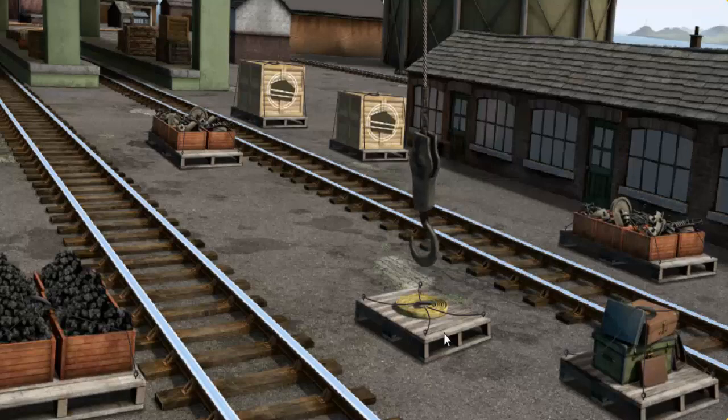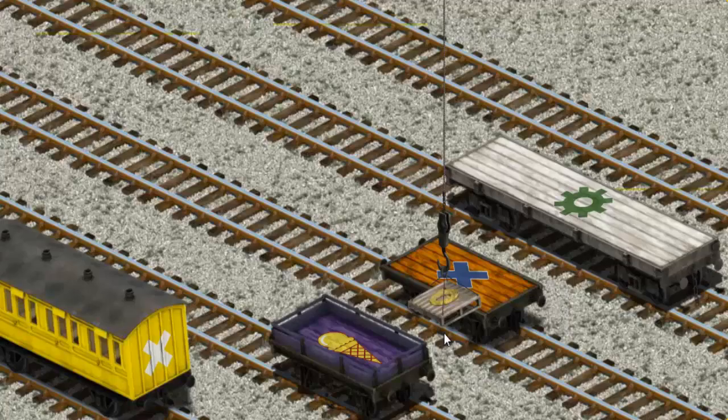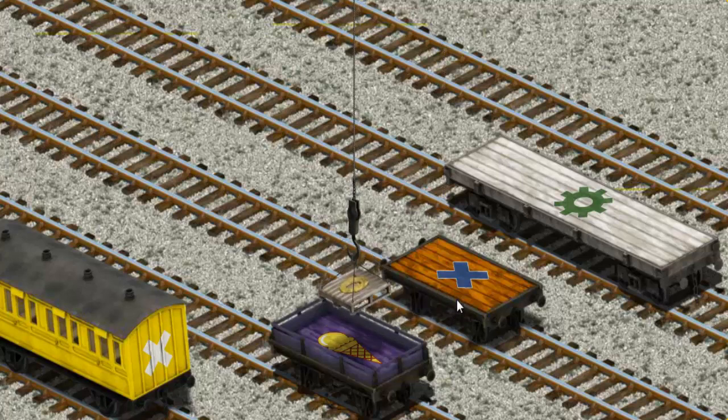That's it! Let's lift and load. Now the cargo must be loaded. Show Cranky where the orange flatbed with a blue X is. You found it!